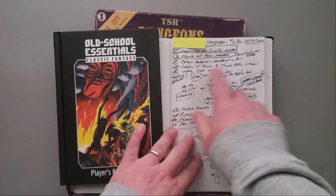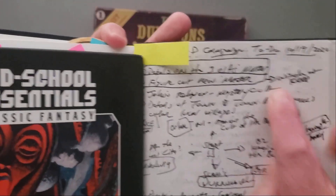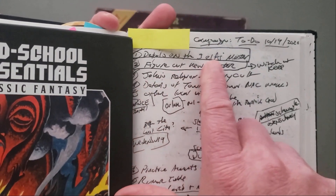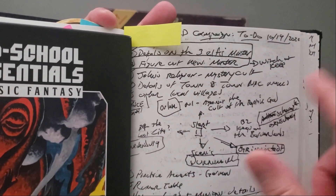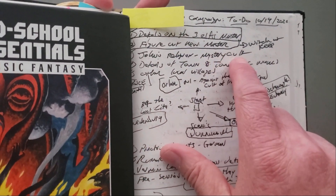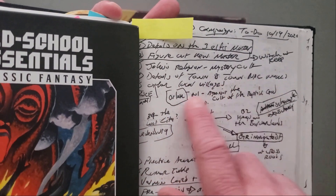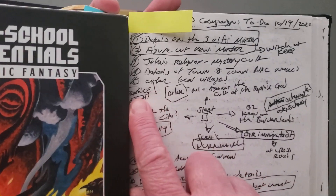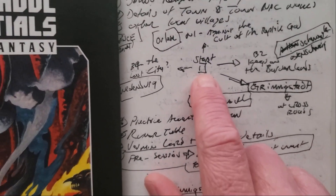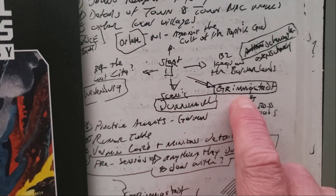Looking at my horribly written notes, our first session was held in October of 2020. I needed to figure out the details of the elf's master, the details of the cleric player's mystery cult, details of the starting town and NPC names, and where the other local villages were. I drew this map — it is a map, believe it or not. This was the start, and this was my town that I eventually started to call Grimmage Stop.